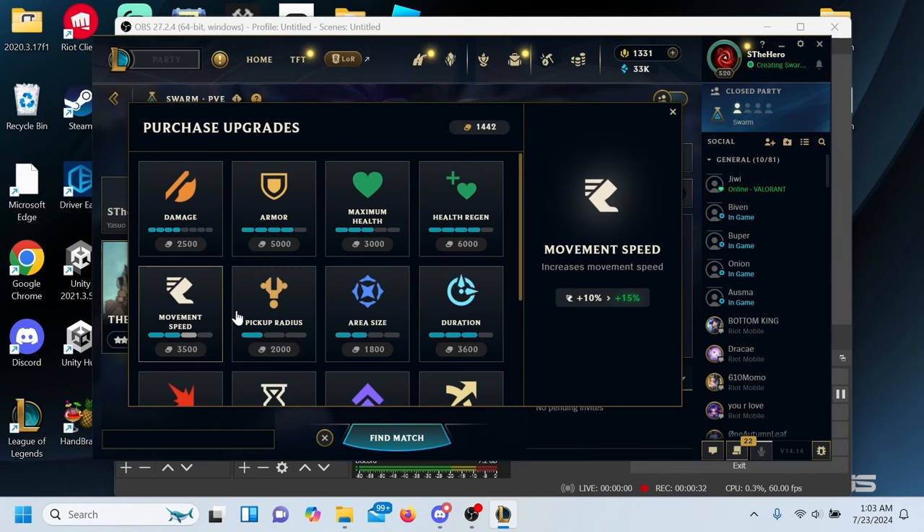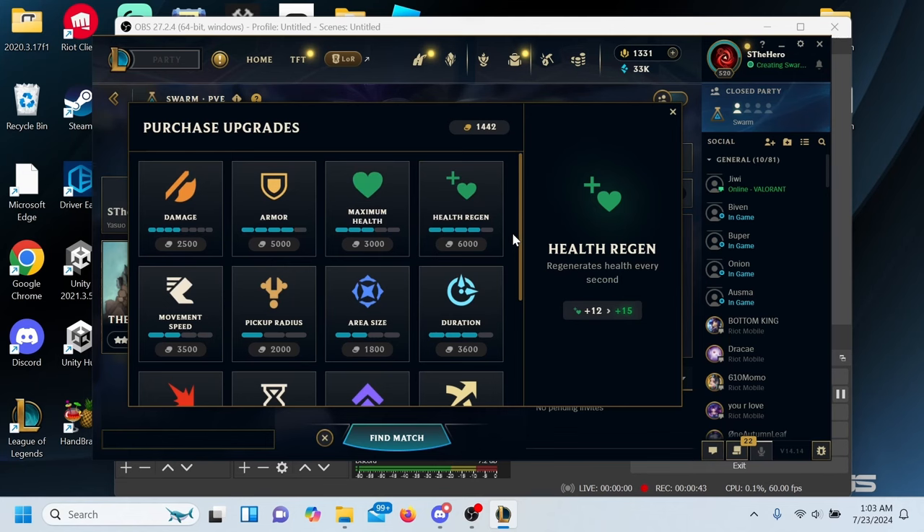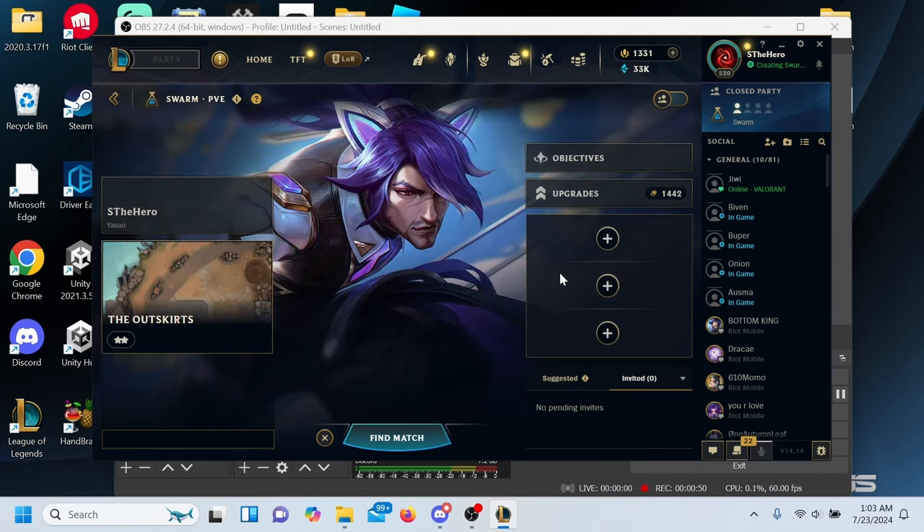I prioritized experience gold and then afterwards I just go for the ones that seem more interesting — ability haste because I play a lot of Yasuo, health regen and armor are important, a little bit of damage and move speed. I just put a little bit of everything because I've been bouncing around different characters.